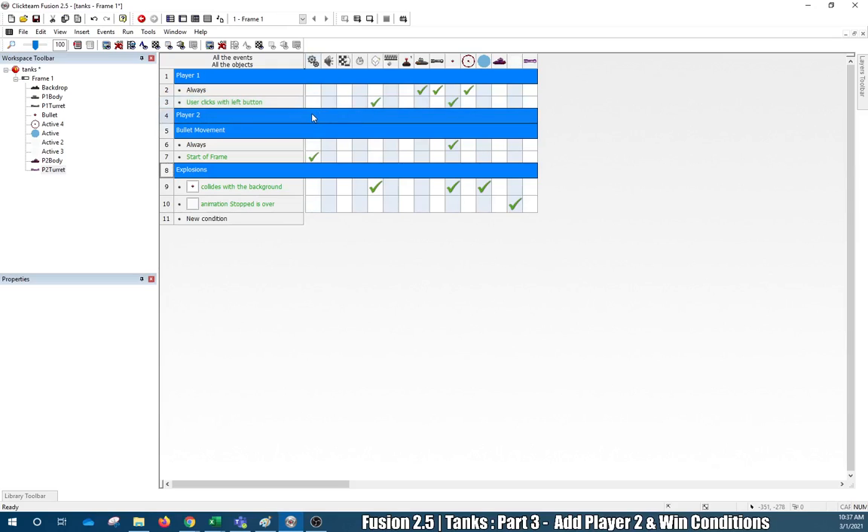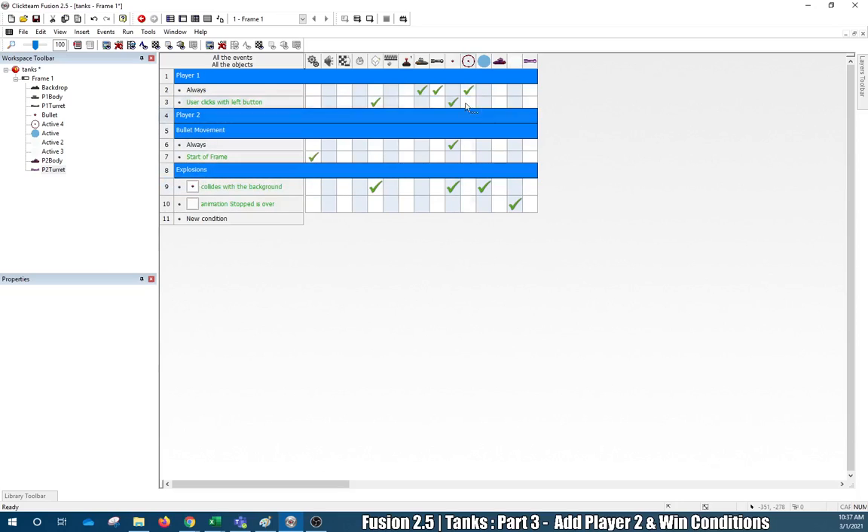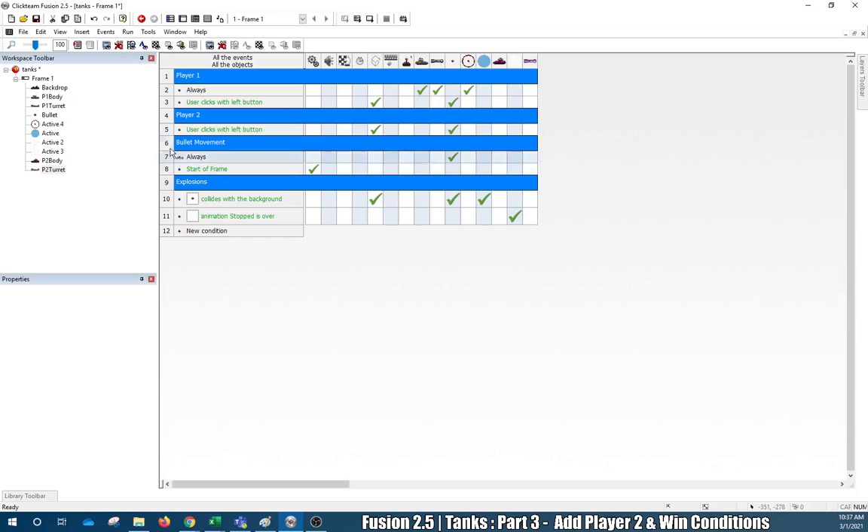Now what we need to do is go ahead and start copying and pasting some code for Player Two, because I don't want to redo everything. I'll right-click this event — the one that has all the shoot code — and right-click copy, then right-click paste. If it's not working, you have to right-click the number itself. Then I'll drag it under the Player Two section.